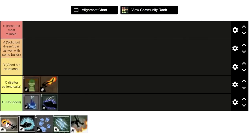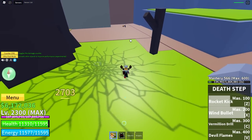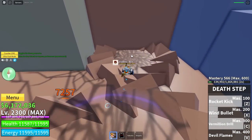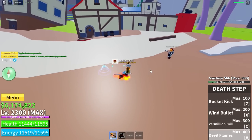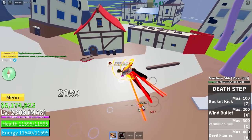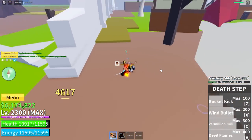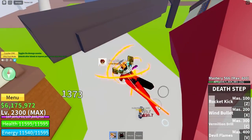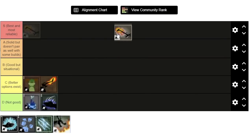Next we've got Deathstep, which is the upgrade to Darkstep. Deathstep is very expensive, but I think it is very good for PvP and especially for farming. This fighting style is really good for farming because all of its moves are AoE — area of effect — so you just gather the enemies and then use the moves. The combo potential with Deathstep is really something. You just use the C move and then the Z and X right on the ground. I'll put it in B tier.